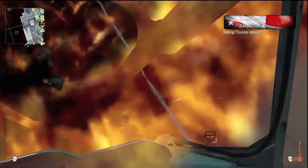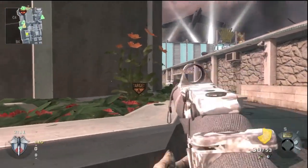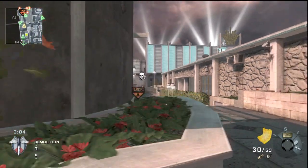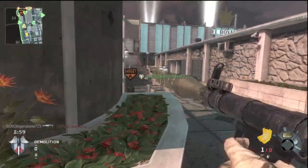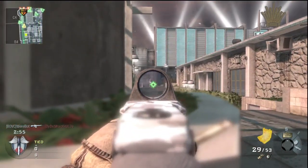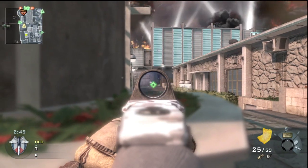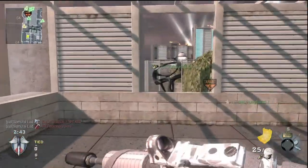Rusty Bolts grabs a rolling thunder and tosses it right in the middle of the map to keep them from coming behind us — and he gets a guy, which means somebody's trying to flank us. I don't even have my claymore out yet. Normally if I didn't have a team I would put a claymore at the door to my right to keep people from flanking, but at this point we've got these guys pretty much trapped so there's not a whole lot they're gonna be able to do.